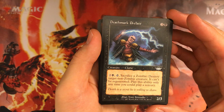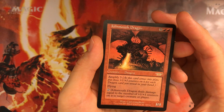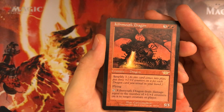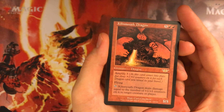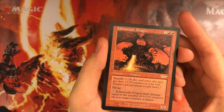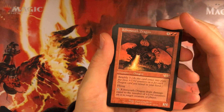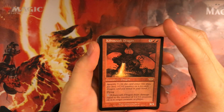The rare is Kilnmouth Dragon: 7 mana 5/5 flying — pretty steep for a rare, especially nowadays. If you have any dragons, you can amplify it, so if you amplify it once it's a 7 mana 8/8 dragon that pings for 3. If you have any mana for dragons it's pretty good, but 7 mana 5/5 flying with no abilities as a common is pretty bad.